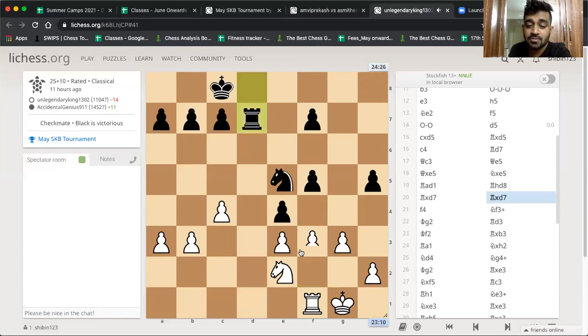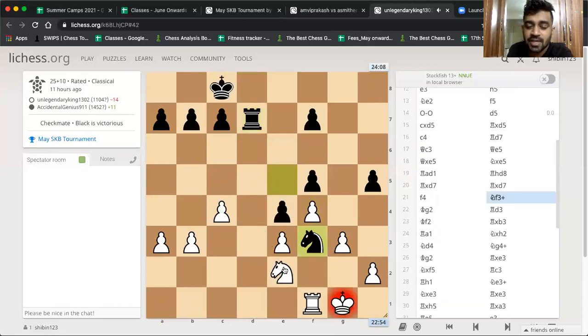After f4, now comes the problem — the rook will come to d2 so easily. Aditya should have played knight d4, attacking the pawn, and then stopped c5 by pushing c5 himself. That would have been a nice way to continue. But he goes f4, then knight f3 directly. Both Agash and Aditya forgot en passant — it's a free pawn basically. Black should have taken it.